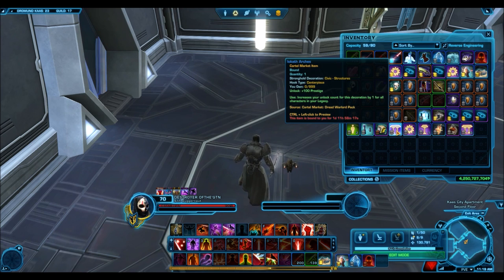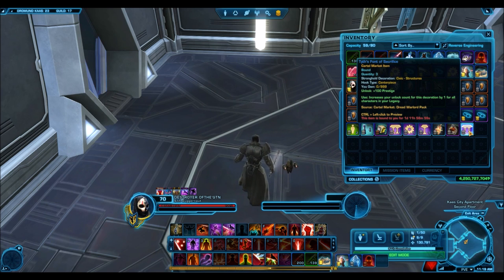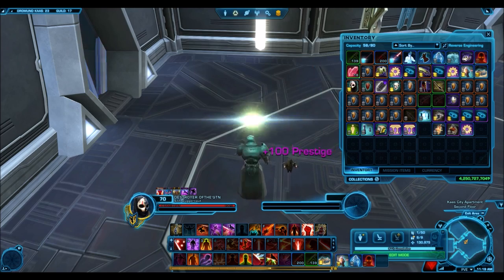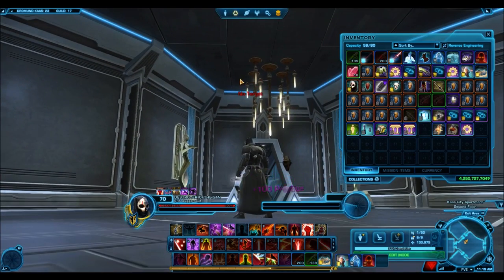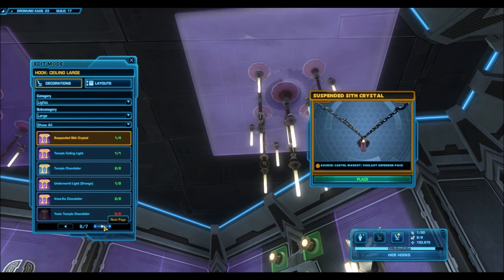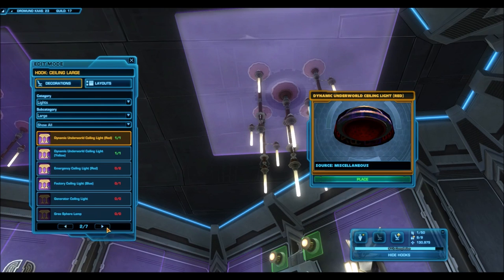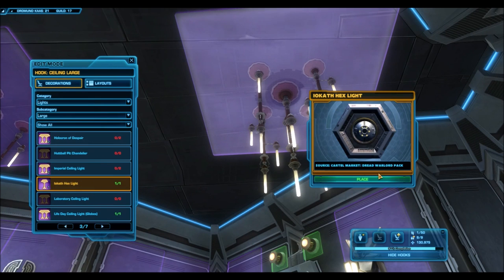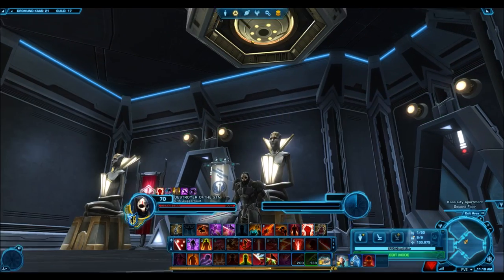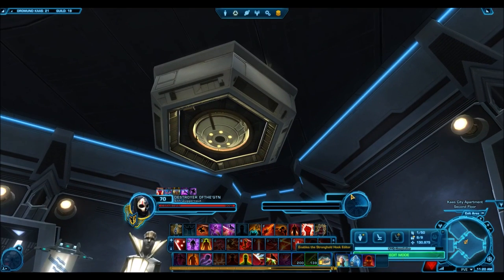Previewing these decorations — a lot of these are centerpieces. This Iocath Arch is a centerpiece. The Tithe Vaunt of Sacrifice is a centerpiece. And that Iocath Computer Bank is also a centerpiece. So that was the theme Bioware was going for with decorations out of this one. Most of the decorations — 90% of them — are really nice. I saw this image on Delphi and it didn't look particularly nice, and it doesn't look particularly nice here in game either. It's just one of those basic decorations you can collect for the prestige, but it's not something you're really going to want to collect.